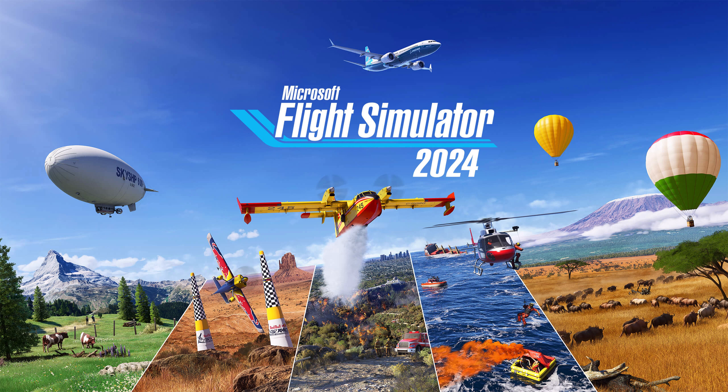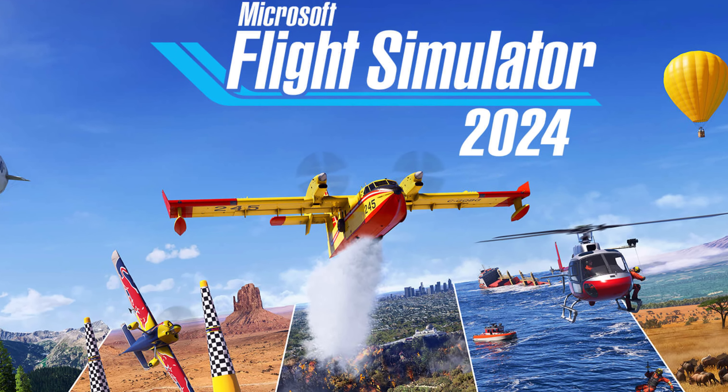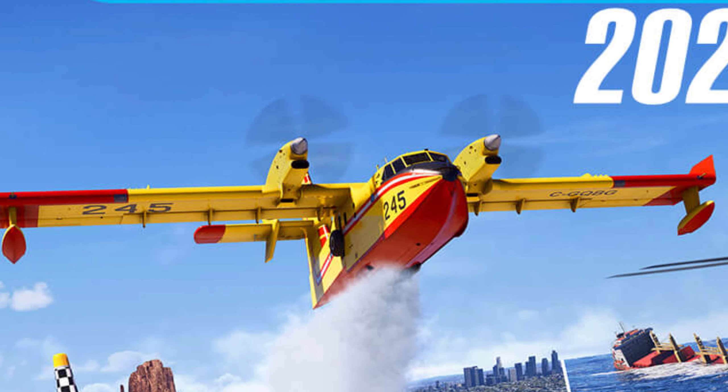We'll start with the different editions you can pre-order now. Before we get to the editions, any version you pre-order, you also get the De Havilland Canada CL-415 Firefighting Aircraft for use in Microsoft Flight Simulator 2020. So you will get access to a 2024 plane a little bit early in 2020, and once that shows up in my sim, there's going to be a first flight episode over it.